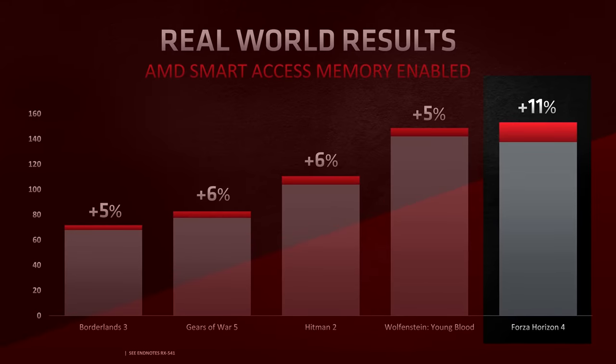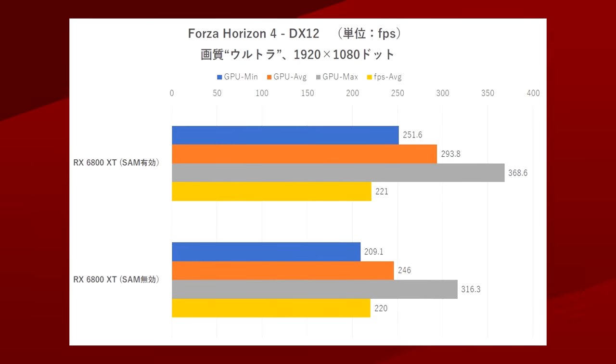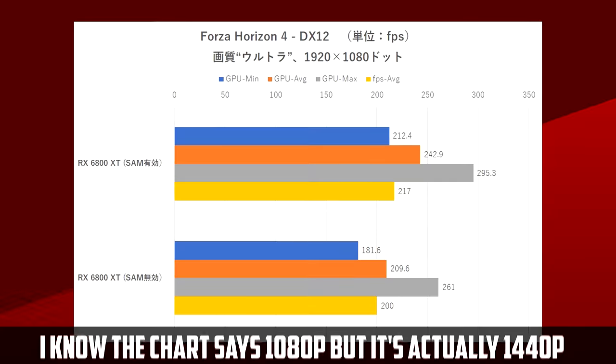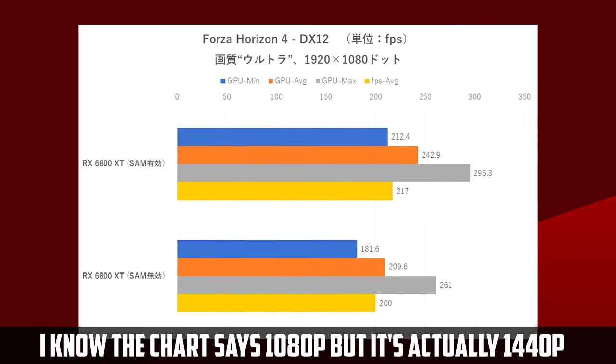In Forza, where the largest difference was about 11% for an all-AMD system, the Intel CPU/AMD GPU combo brings this up to 19% in average FPS and 20% in the minimum 1%. They also tested Forza in 1440p, although the performance boost wasn't as strong, with 16% in both average FPS and 1% lows.